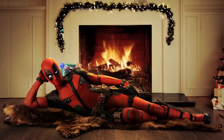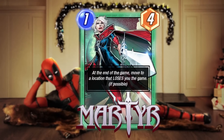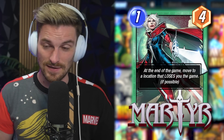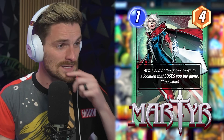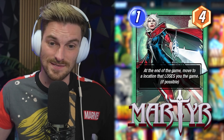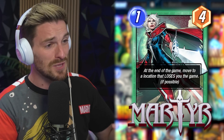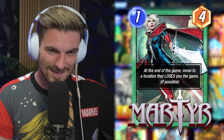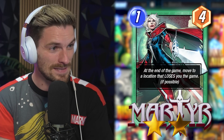Lastly for November we have Martyr, recently changed from a 2/6 down to a 1-cost 4-power card. At the end of the game she moves to a location that loses you the game — like a reverse Captain Marvel. This card wouldn't be created if it didn't have a purpose. You can zero her out, boost her up, and make it so she can't move — Living Tribunal loves this. Zoo decks and Ultron can fill up locations so she can't move, or you can Venom her. I'll give her a 2 to 2.5-star rating.